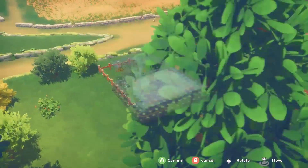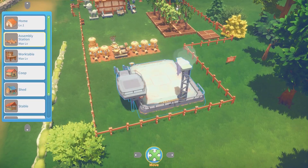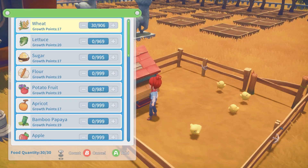You can now upgrade the assembly station to level 3, which will unlock more blueprints for craftable items. You'll also want to ensure you have enough space for a stable, a shed and a coop if you want to keep horses and livestock.